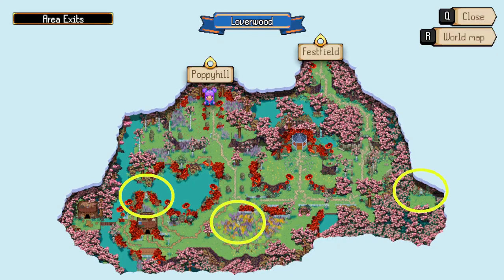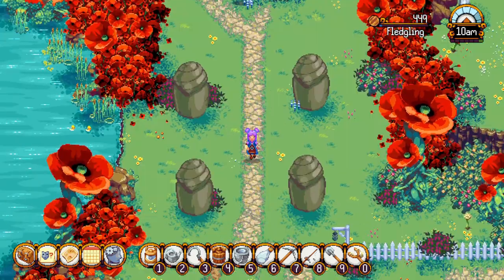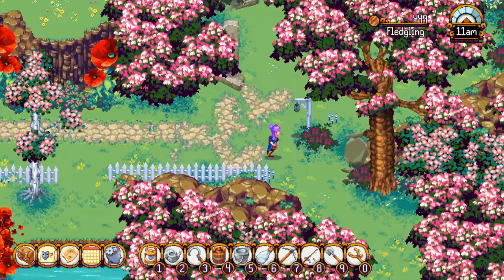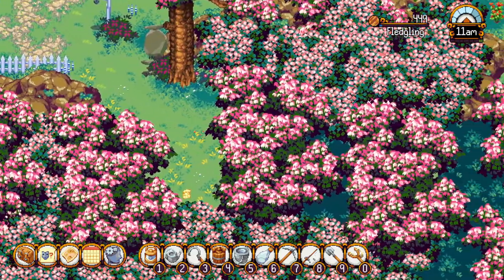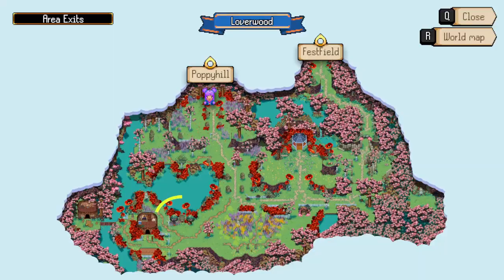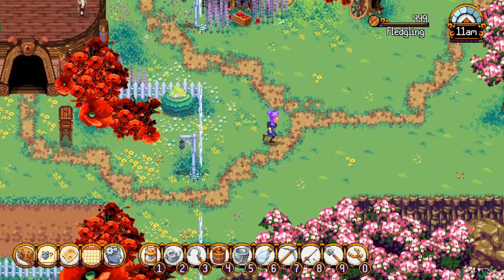Loverwood has three mapstones: one at the lower left corner of the area behind Roger Redely's house, one at the bottom part of the area in a field of lavender, and one at the lower right corner of the area — the path may be a bit hidden as you have to go through some trees to get there. The goddess statue is located at the lower left corner of the area to the right of Roger Redely's house.